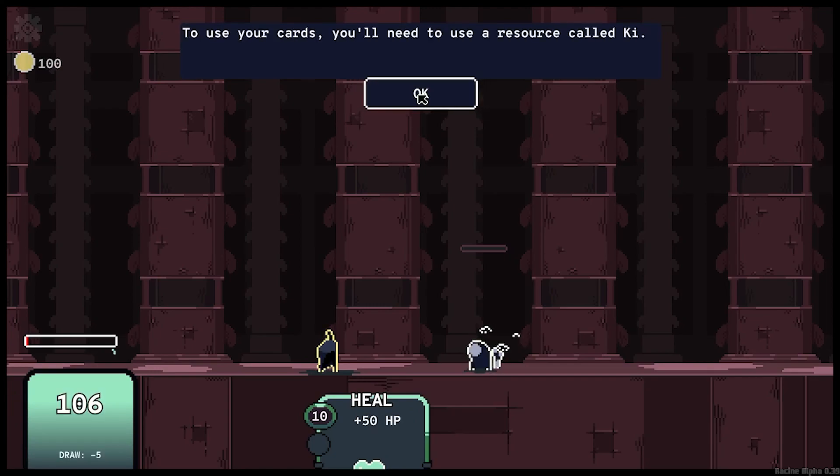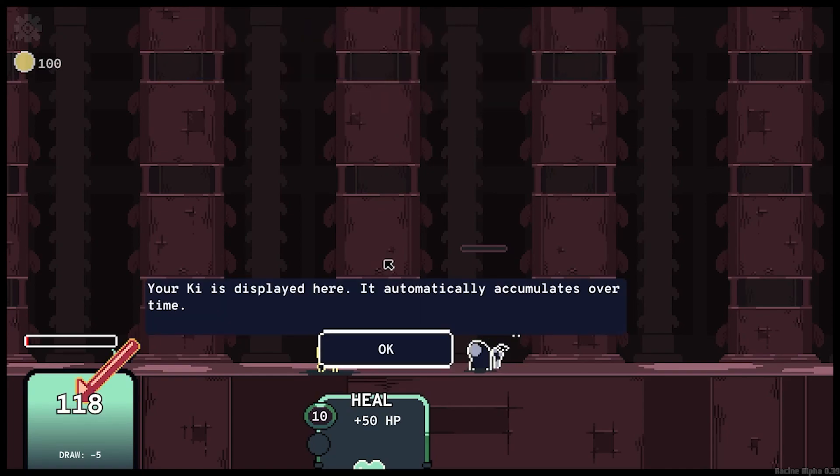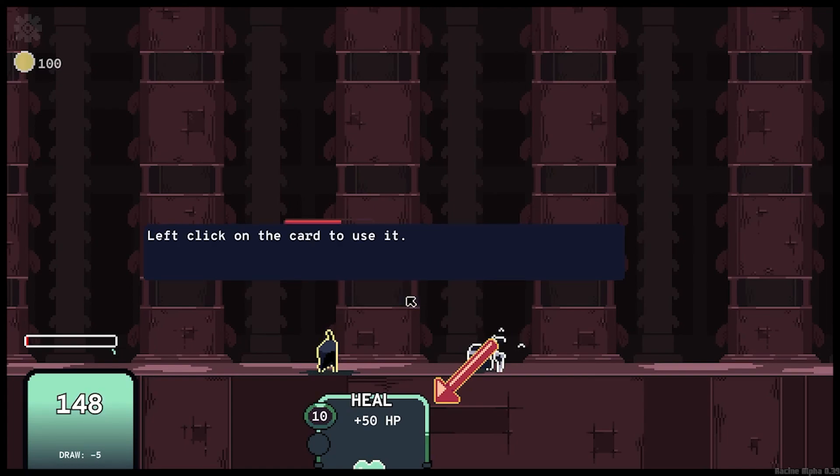To use your cards, you'll need to use a resource called Key. Your key is displayed here and it automatically accumulates over time. You can see the cards in your hand here. The number on the left is the amount of key needed to use the card. In the center of the card you can see its name and effects. Left-click on the card to use it.